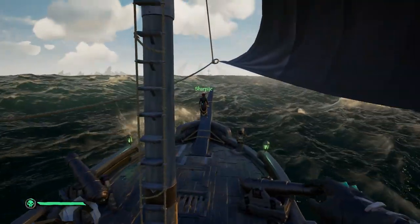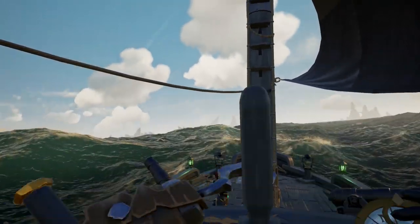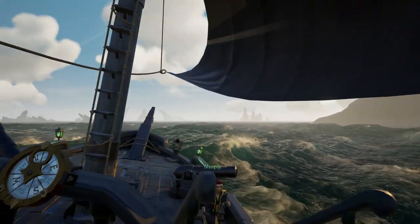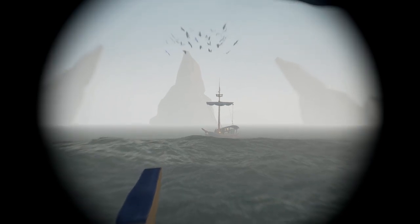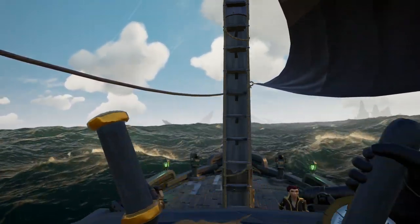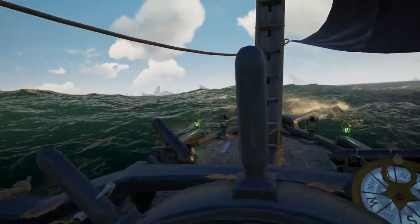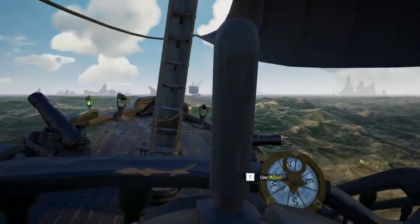Alright, so in this adventure we're gonna pick up right after we noticed a sloop getting two Reaper chests on the map. Obviously, being the scurvy pirates that we are, we wanted to take all of their treasure. The one mistake that this sloop made was they allowed us to close the gap distance between our ship and their ship before they finally decided to drop their sails, which made us able to get super close to them and within boarding distance.